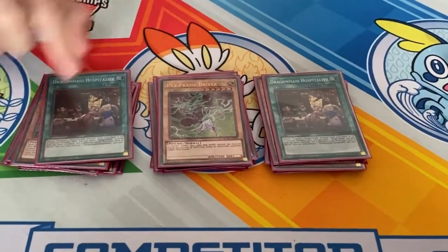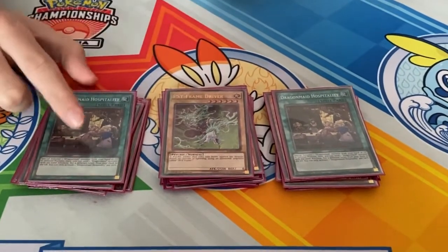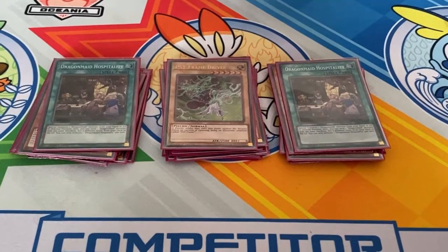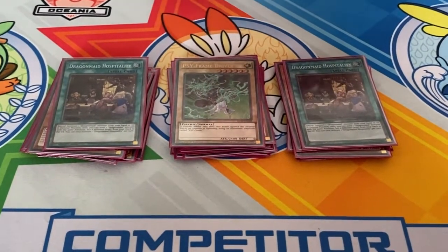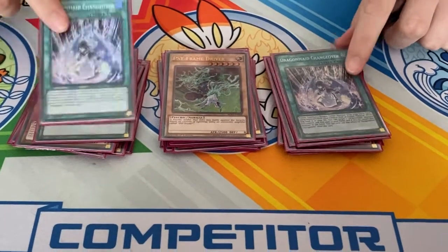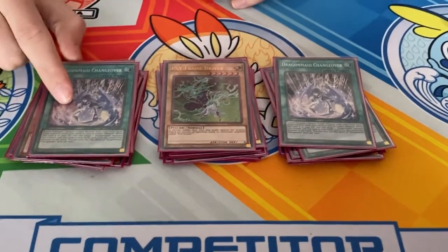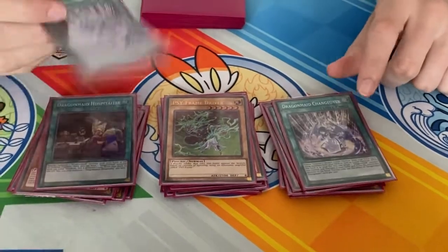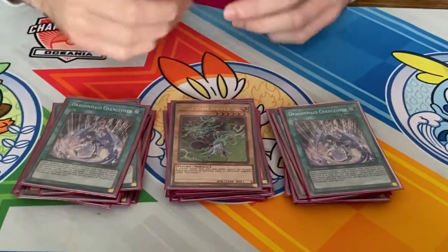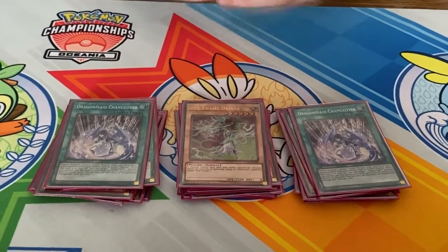We do have Hospitality — this is your searchable extender. When trimming that other lineup, if I'm not going to another trap I'll probably go back to three Hospitality, because it helps with the grind game a lot more. Then we have two copies of the Fusion spell. The reason I play two copies is because we have a lot of Shadoll players at locals, and also people who interact with your Graveyard. Having this Crowed hurts a lot — if they play the Aerial to get rid of it, you still have the other one, which is why I play two.